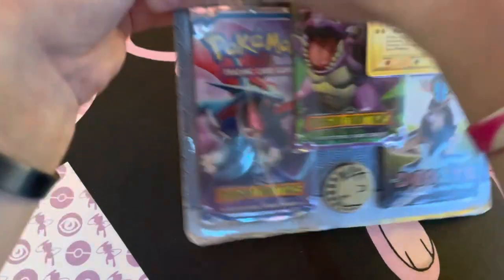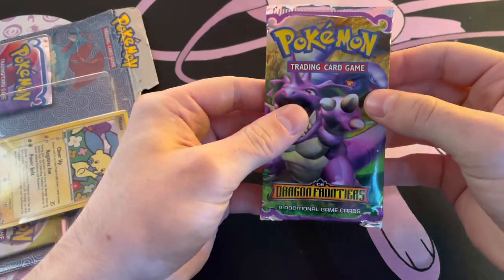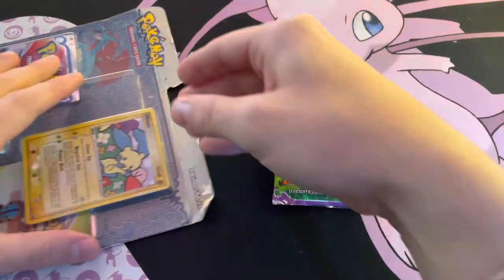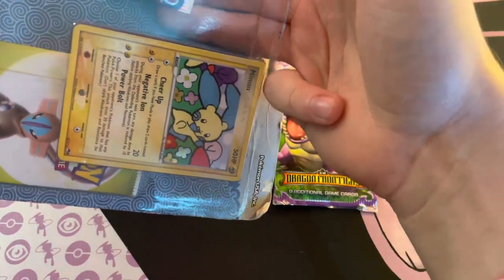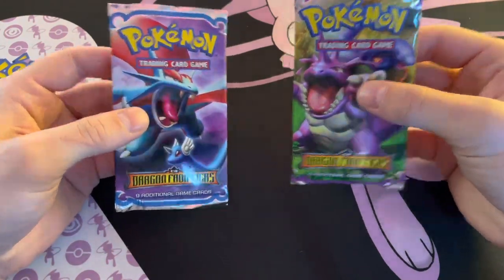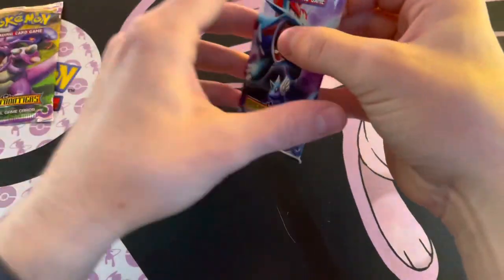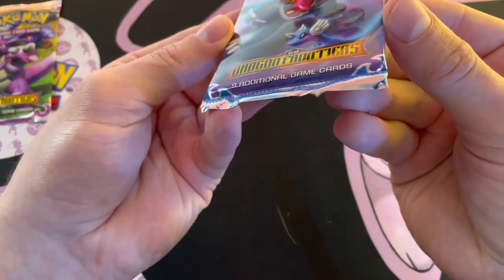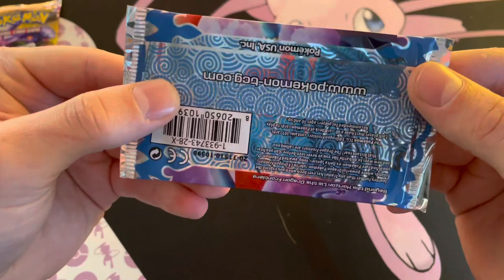Let's get this first pack out — the Nidoking Dragon Frontiers pack — and there's actually a piece of cardboard on the back of it, which is interesting. Now let's get the other Dragon Frontiers pack out, because we're saving the Deoxys until the end. So we're looking at these two packs — the Salamence and the Nidoking. These packs were in immaculate condition inside that beaten-up blister.